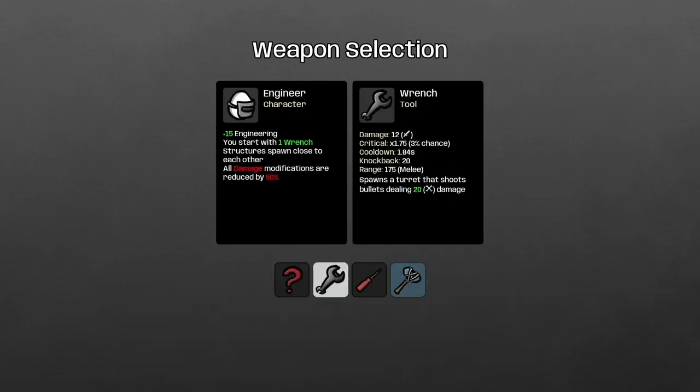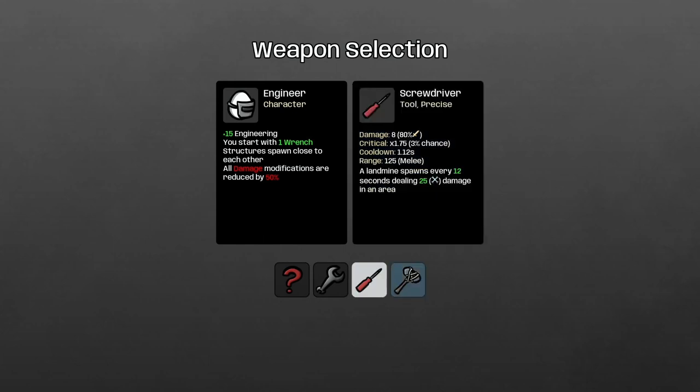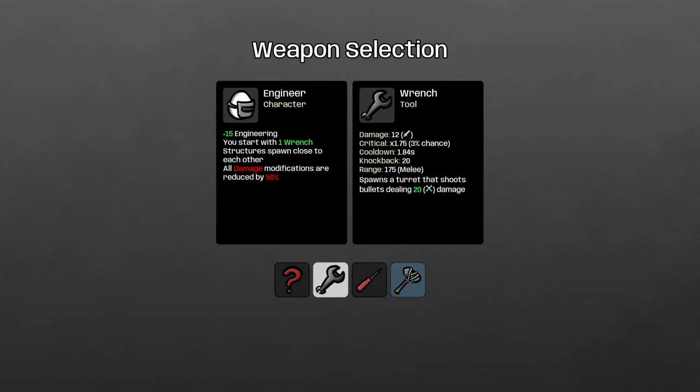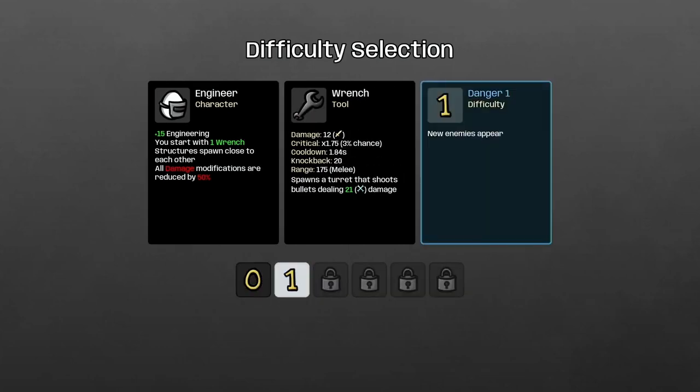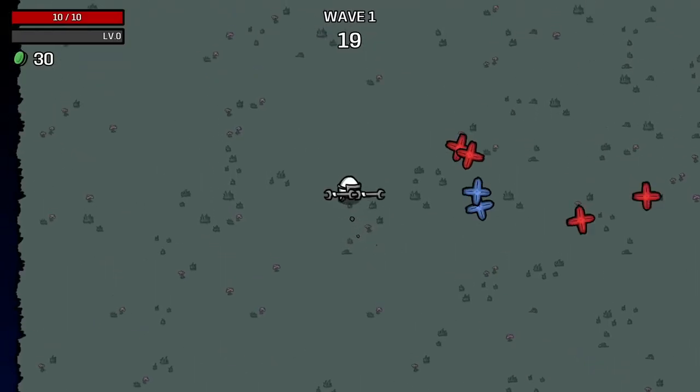I have no idea how this is going to go. We start with a wrench — a level two hammer doesn't spawn anything, so that's a downside. We're going to do two wrenches and run it at danger level zero. I haven't ever tried this character.